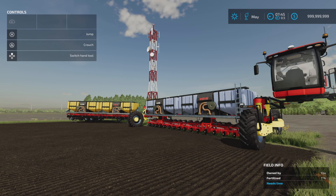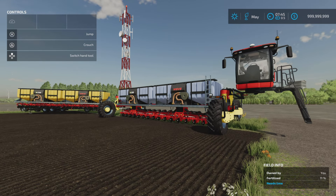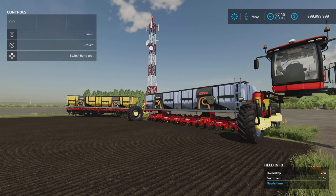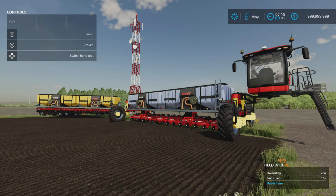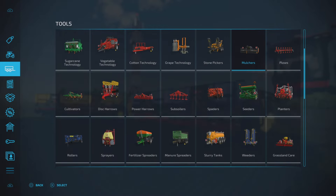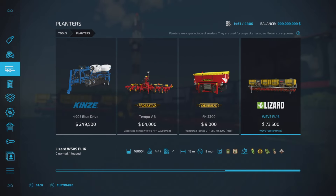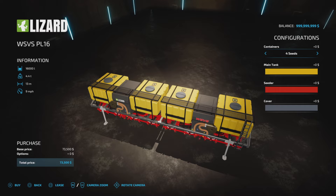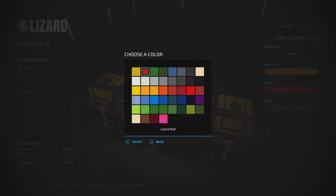Next we've got more WSVS equipment from Dogface BDBSSB — the WSVS planter and the WSVS seeder. 22.76 megabytes download for the planter, 17.32 for the seeder; 24 slots and 18 slots. The seeder is a direct drill, the planter isn't. They're both 13 metres wide. The planter costs 73,500 with 16,000 litres capacity. It offers two seed and two fertiliser tanks, or you can configure all four for seed. Colour options on main tank, seeder section and covers.